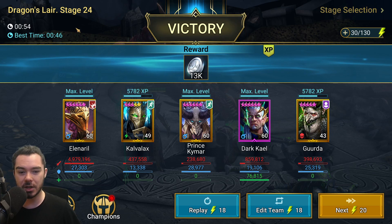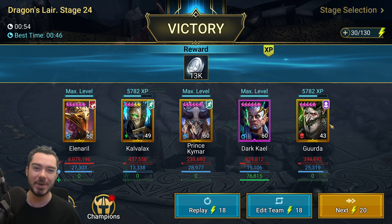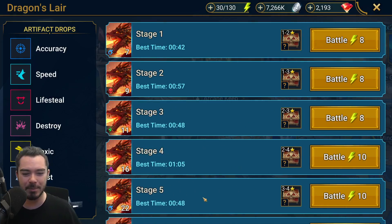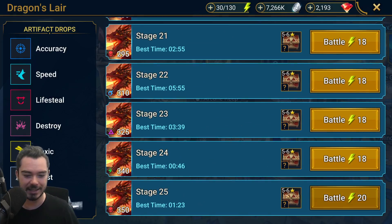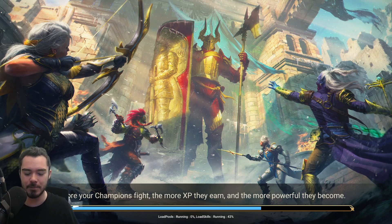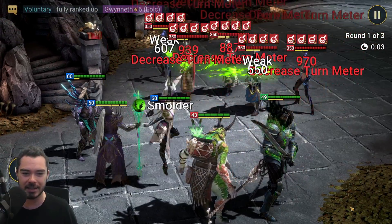54 seconds on Dragon's Lair 25 with unbooked Gerda Bogbrew. The team does work less consistently on stage 25 — let's throw it in with the exact same team. This is where it gets a bit wonky — it's nowhere near as consistent because we can weak hit, so we get fewer poisons.